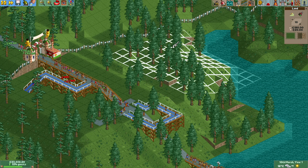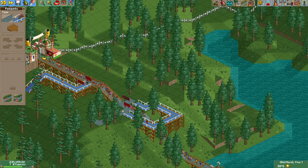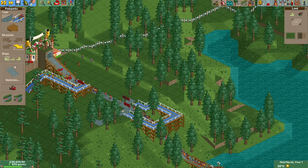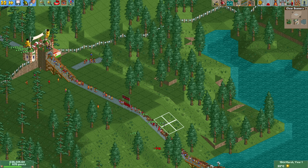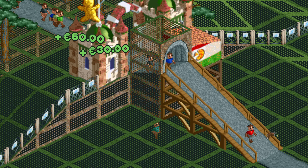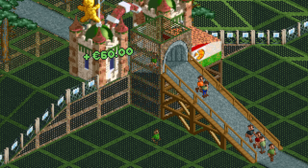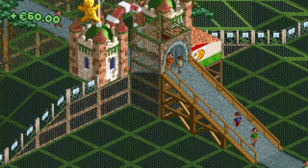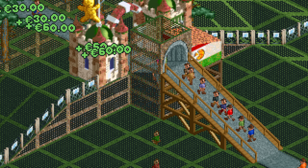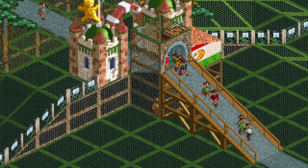We can get even more guests from the natural guest generation if we manage to keep the park rating high enough. We could build a big park or a long queue line to handle all the guests, but that's expensive both in money and, more importantly, space. A better method is to dispose of guests as soon as they enter the park. Guests have about a 40% chance of falling through the path if the piece right after the entrance is sloped upwards. If we put this underground we will automatically get rid of 40% of the guests by dropping them into the void, which doesn't count as killing, so the park rating will be unaffected.